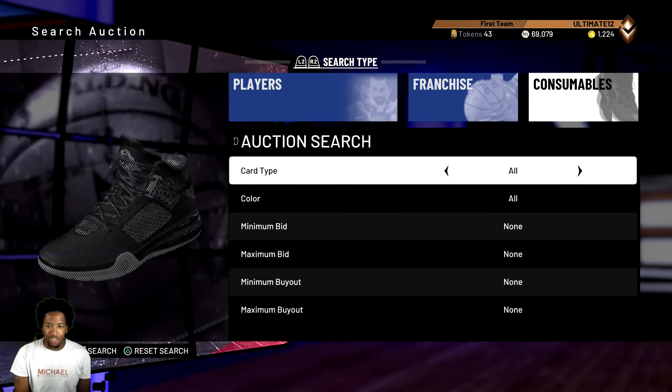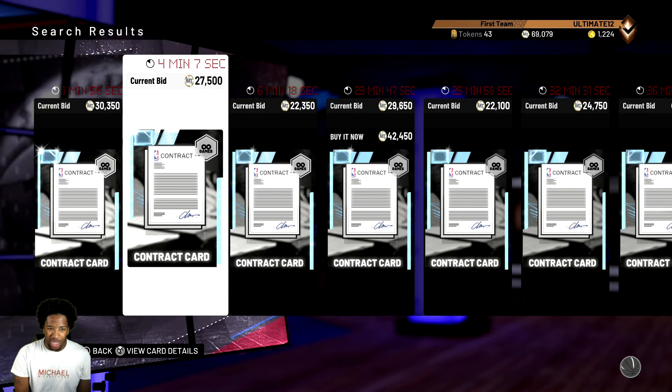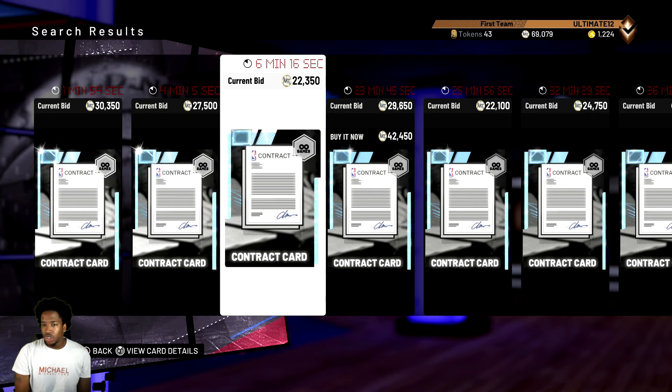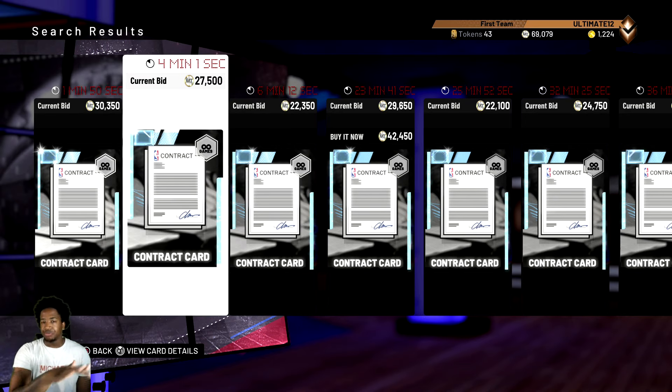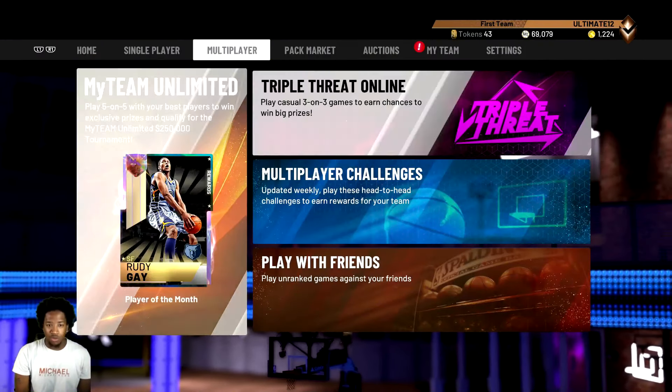Go to the Auction House, go to consumables — this is also a good way to get some MT as well. Filter to diamond contracts and I recommend buying at least three of them. Put them on your best three players — I don't care who it is right now, but get your best three players and apply diamond contracts to them.